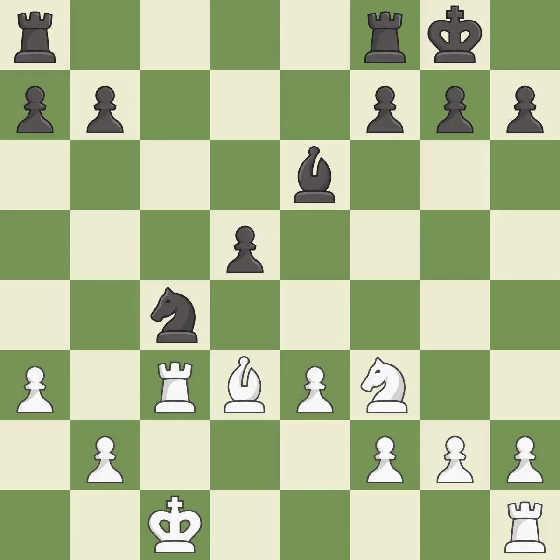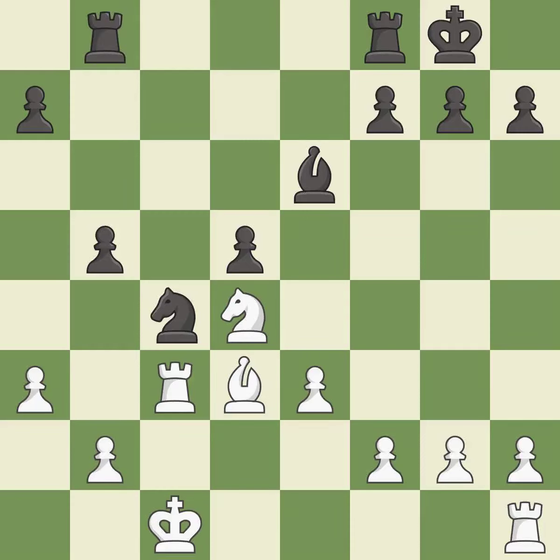This misses a better way to defend a pawn that was under attack — it is an inaccuracy. This is the strongest option — it is best. This defends the attacked pawn — it is best. This activates a rook by developing it off of its starting square — it is good.